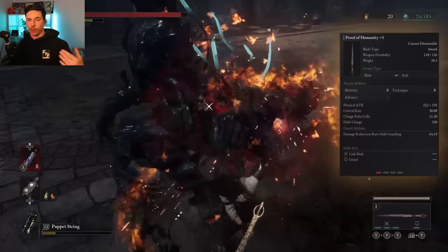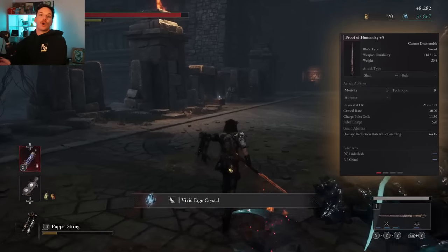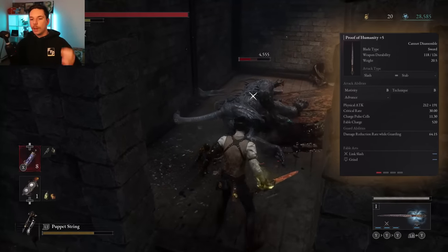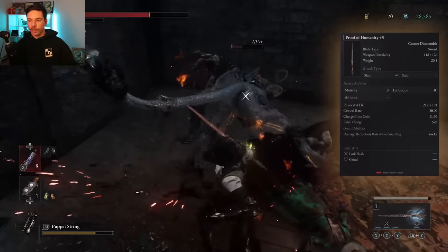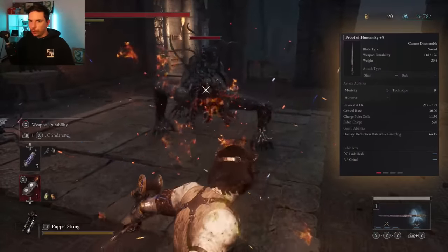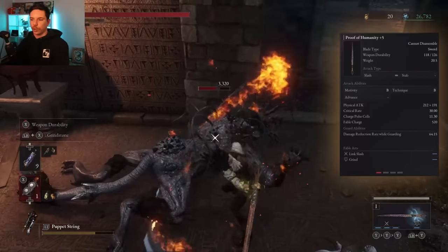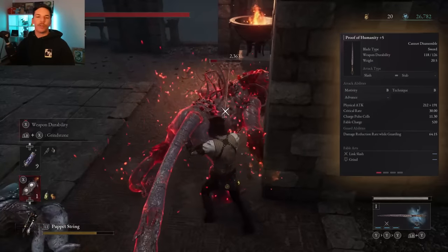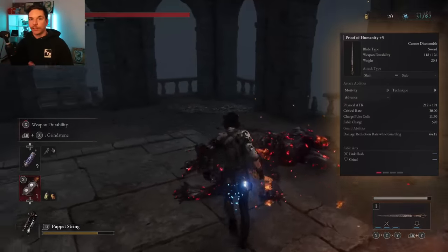The Proof of Humanity also has Grind on the handle, which temporarily increases critical strike chance — just like the Tyrant Murderous Dagger. So you can boost critical strike chance without a grindstone, and then also use the critical strike chance grindstone on top of that. With both Grind and the critical strike grindstone active on the Proof of Humanity or Tyrant Murderous Dagger, you've nearly got 100% critical strike chance. It really feels like every hit is a crit, though we have no hard percentages to confirm.